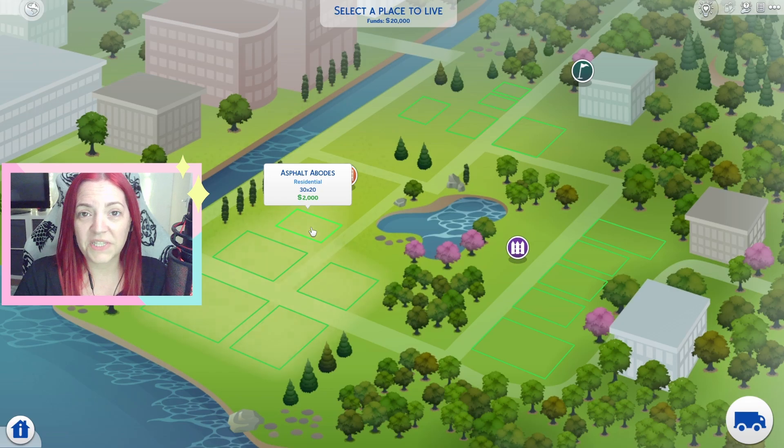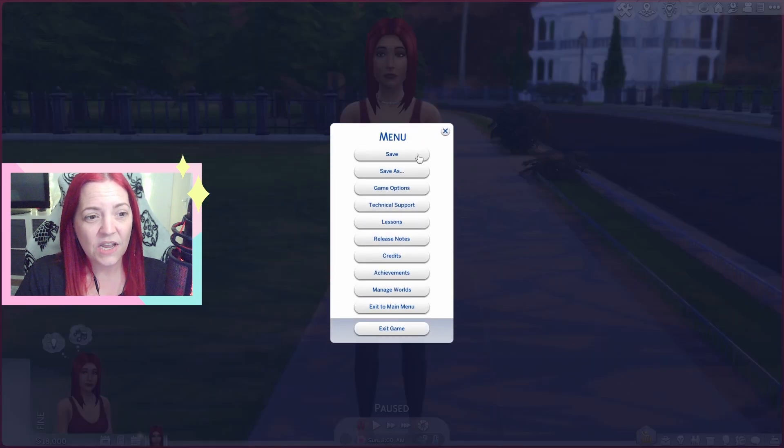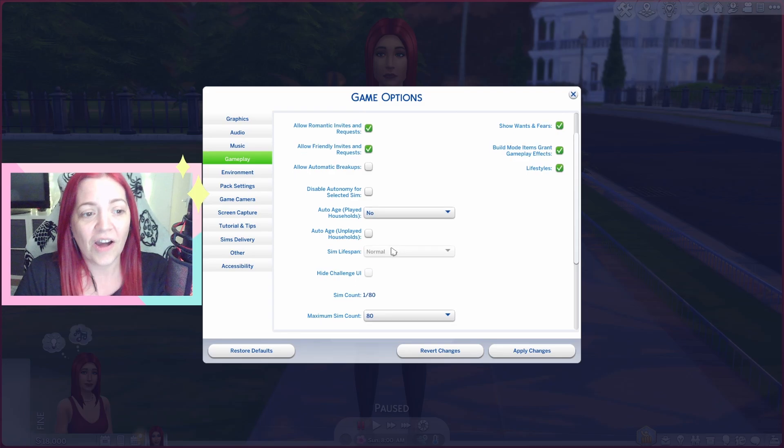Pick a random lot for your property owner to live in. At this point I want to go through some of the settings. We have game options and gameplay. I have aging off because I do not want them to age throughout my challenge — I don't know how long it's going to go on for and I'd rather them not die from old age. You can have this on if you please, but I have that as no.